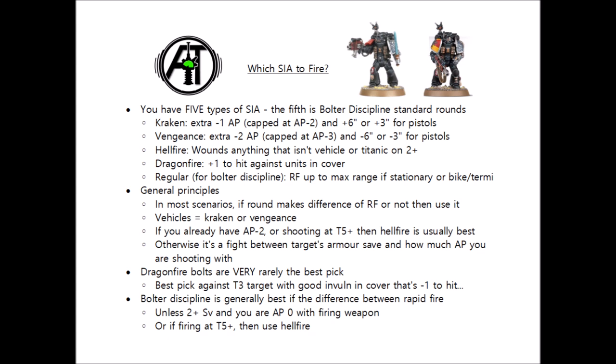Vengeance is even more AP — it's AP-2 on top of whatever your gun's profile was, and this one caps out at AP-3. It instead decreases your range by 6 inches, or minus 3 if you're using pistols. This means that it's objectively harder hitting than the Kraken rounds, but it means that you can't fire it on rapid fire quite as often due to its short range.